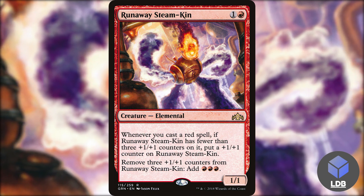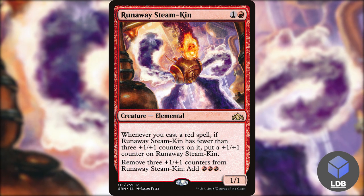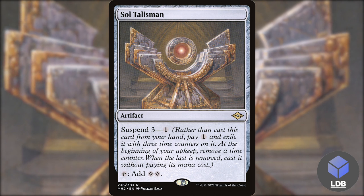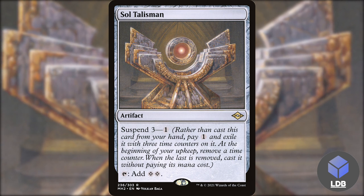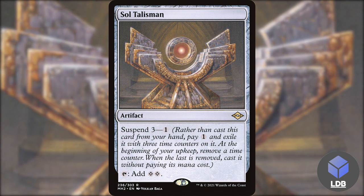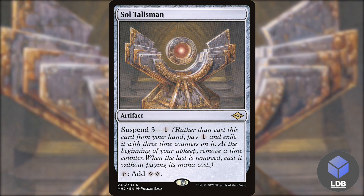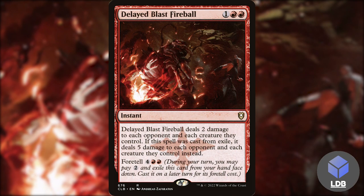Another option is suspend. We've got Solarstice Talisman — an artifact with suspend three for one mana, and tap: add two colorless mana. If you don't know how suspend works, you put it into exile for one mana, and at the beginning of your upkeep you remove one of the three time counters; once they're all gone, it comes into play. Cards with suspend are nice because they get cards out of your hand cheaply — great synergy with Avaricious Dragon to get your hand down to zero.